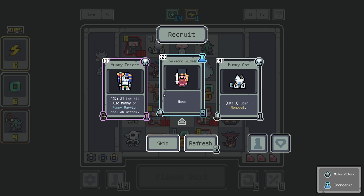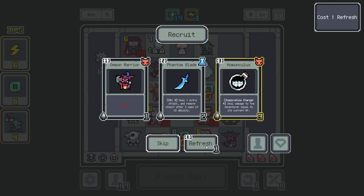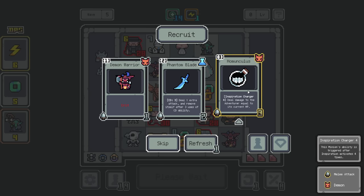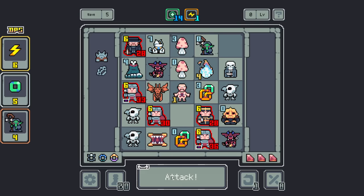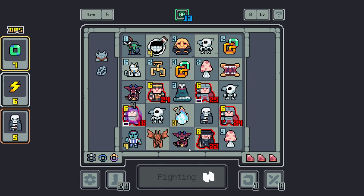Every time energy is activated 5 times, explode all adventurers — doing 5 damage to them and to everyone nearby. Very interesting. That seems like it would be like an every-5-turns thing. Cooldown 2, let all old mummy or mummy warriors attack something nearby again — that seems really good for that kind of build. Clockwork Soldier — obviously going to be some kind of synergy thing. Inspiration Charger 4 — deal damage to the adventurer equal to its current HP. What the heck? It's a legendary, it seems busted. But we've got a whole bunch of trash — we're going to need to trim some stuff down.